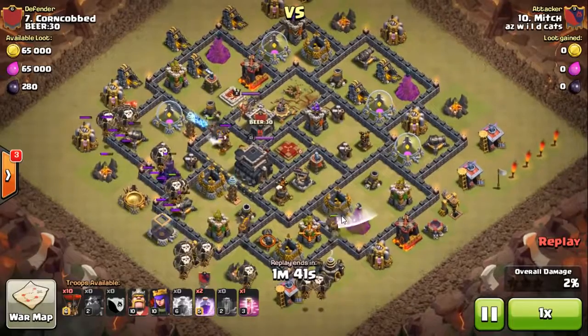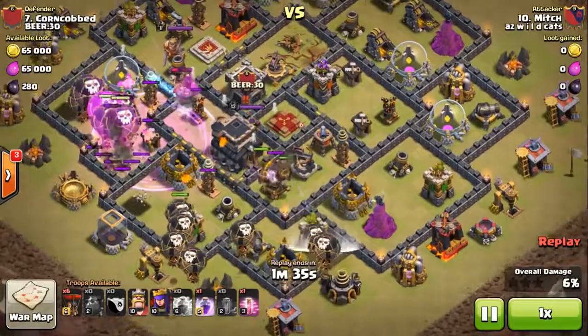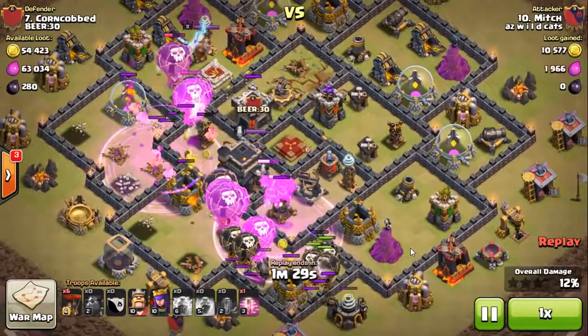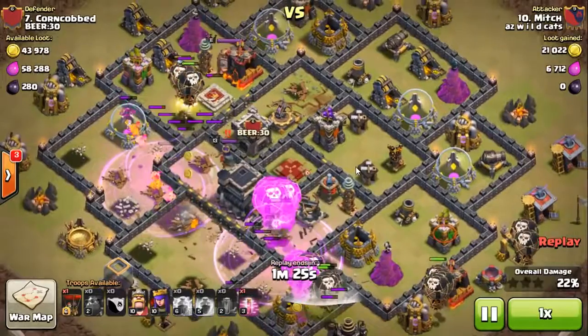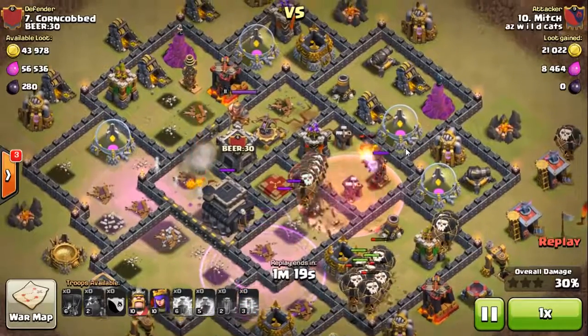He's new on this attack but he does it awesome. He brings in his hounds, brings in a couple more hounds — you can see the queen moves up on one side, his loons start just smoking everything. He throws in a rage. Hounds boom — one hound's down, next hound's down. Everything's under rage, his loons are moving up.